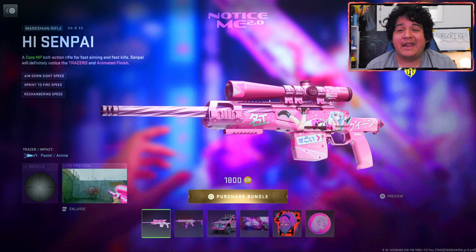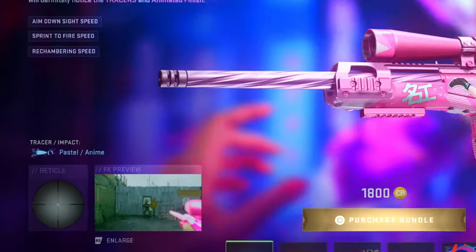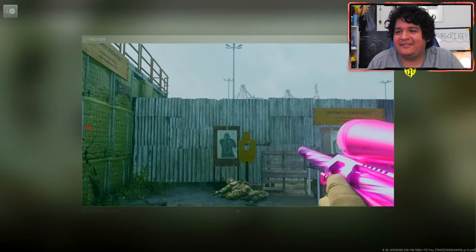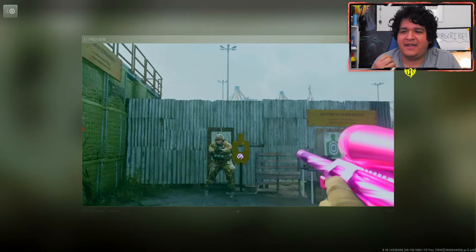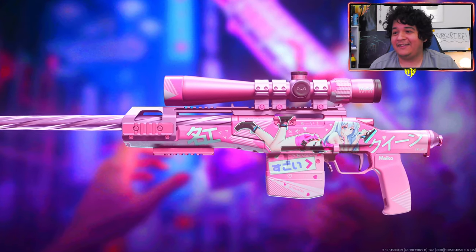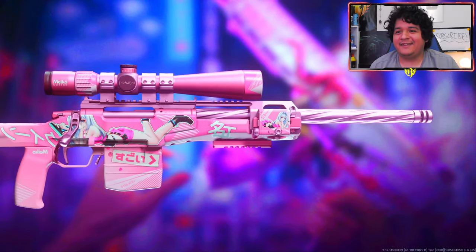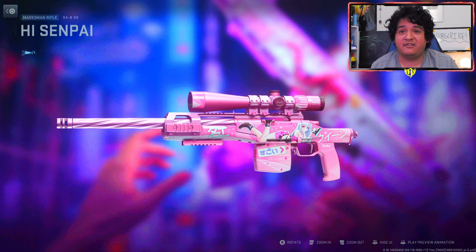For our first tracer anime gun, we got the Hai Senpai SAB 50, and this looks absolutely beautiful. It comes with pastel anime tracer effects — similar to the tracer pack red fox bundle, but with a pink tracer effect instead of orange. This looks really clean. It doesn't have any ammunition, so unfortunately you won't be able to put these tracers on any other snipers, but having a tracer SAB is kind of a W.